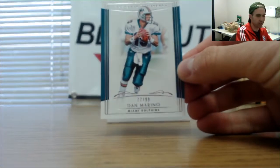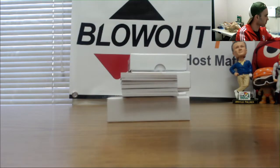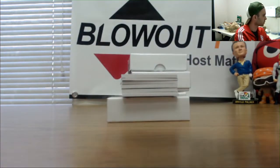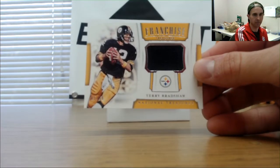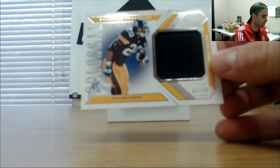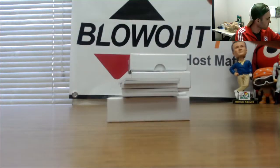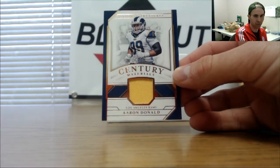Start things off with Dan Marino, 99 Dolphins base — goes to DPZ. 20 of 25 DeAndre Hopkins Texans goes to Mel. First hit: Terry Bradshaw Steelers jersey to 99 goes to Blake, also to Blake — Steelers jersey of Rod Woodson to 99. Drake's got the lucky hat on — Aaron Donald for the Rams patch to 49.